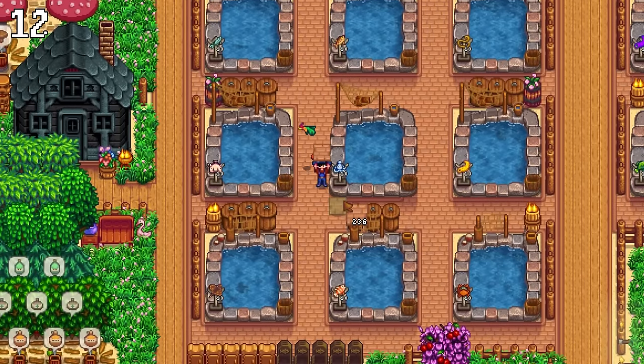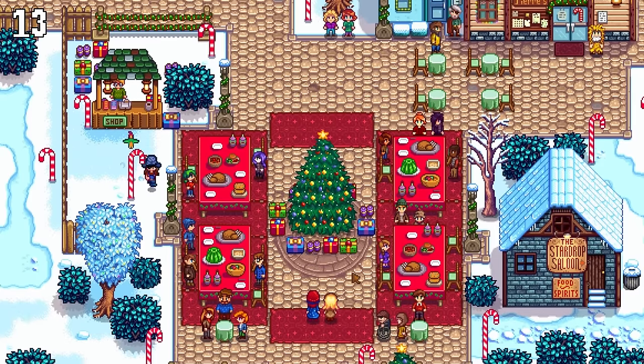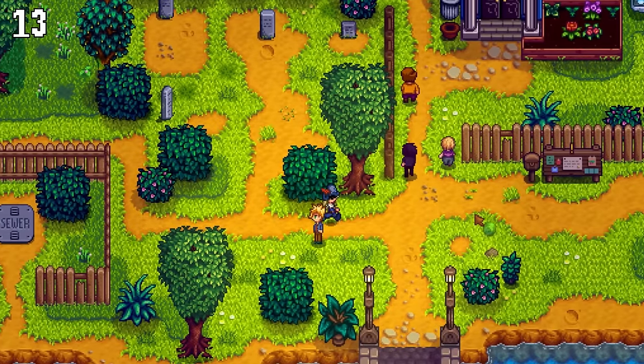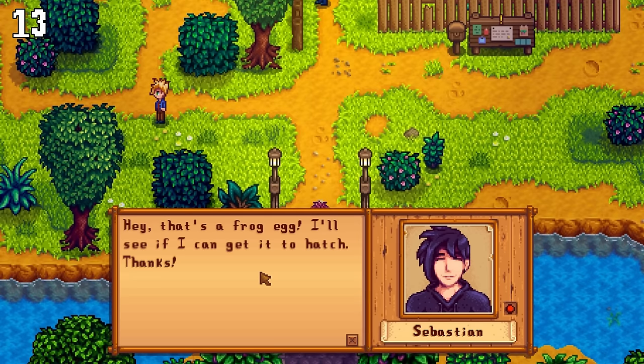You can now place paths and floorings on top of already existing buildings. Villagers got new winter outfits, which look stunning, and also new special dialogue for certain love gifts. For example, if you give Sebastian a frog egg, he will respond by saying that he will try to hatch the egg himself.